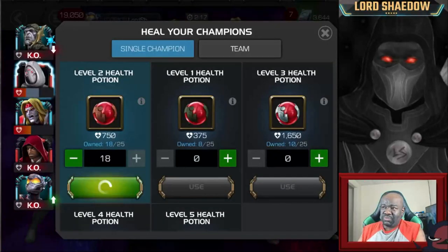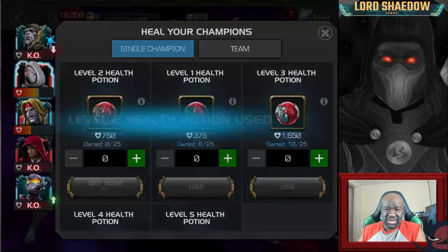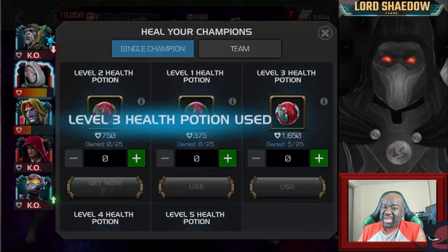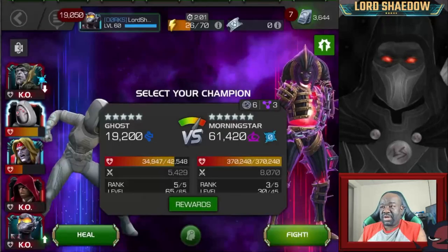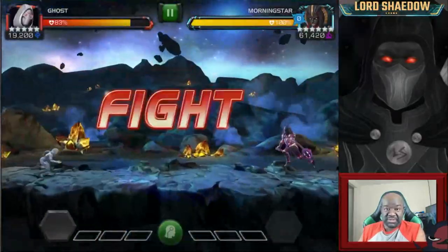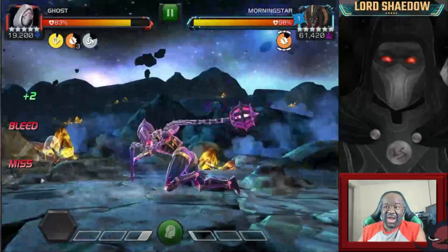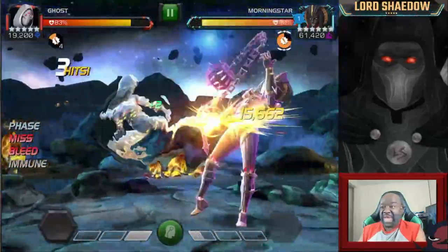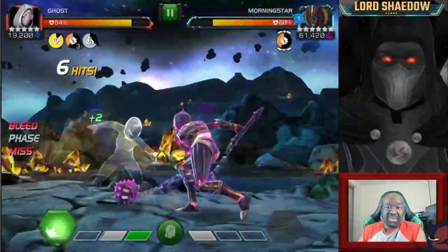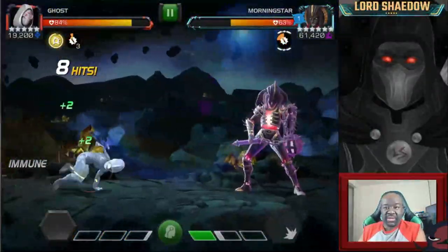So I healed up Ghost just in case there are any shenanigans. I wasn't trying to do this itemless, but other than that Nova fight, it was not bad at all. Now I run suicide masteries, so I expect to have to use some health potions at least. Sometimes my suicides backfire on me and I end up having to revive because I got taken out by my own suicides - I got too low.